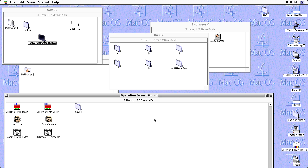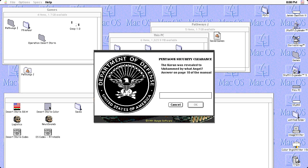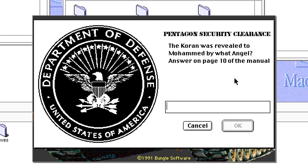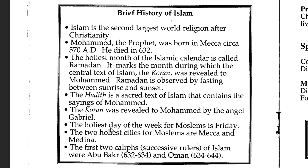Hello everyone, welcome back to an in-depth playthrough of Operation Desert Storm. Today we'll play through the first few missions. First off, you've got to open the game in 256 colors. It'll do a thing common in old games where it asks you a question from the manual — that was their security back then. The question was: the Quran was revealed to Muhammad by what angel? The answer, on page 10 of the manual, is Gabriel.